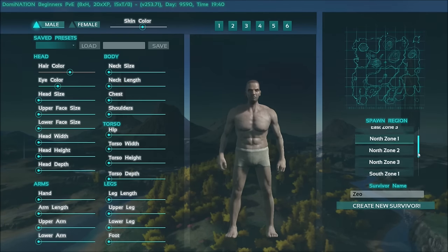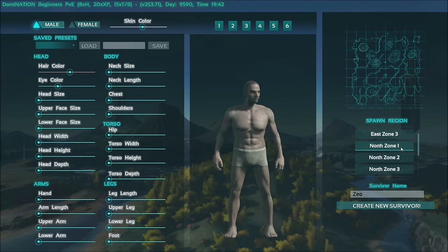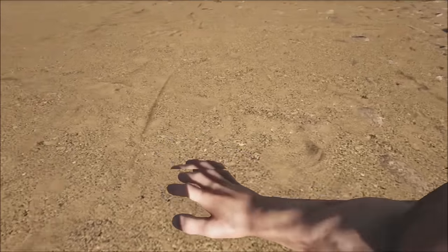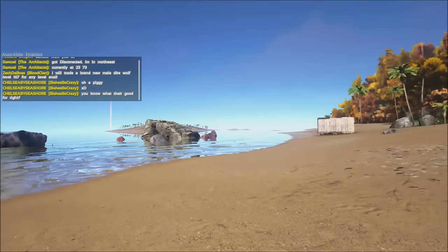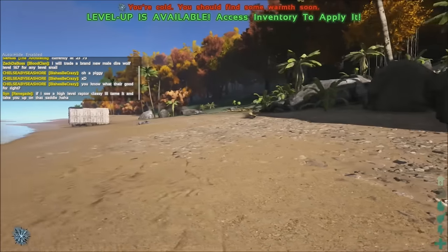I'll just do as much as I can. I don't know where to start — we'll just jump in somewhere. I'll pick North Zone One and see how far north it puts me. I'll probably be in the snow. Oh, it doesn't look like it. I see a shelter, but this is PvE so hopefully there won't be a lot of people killing me.